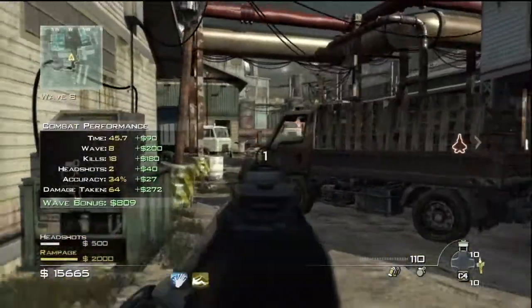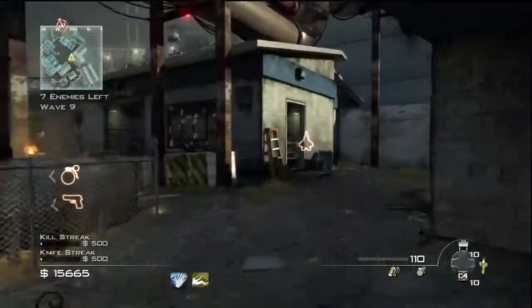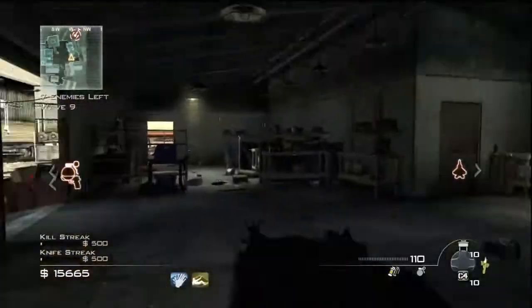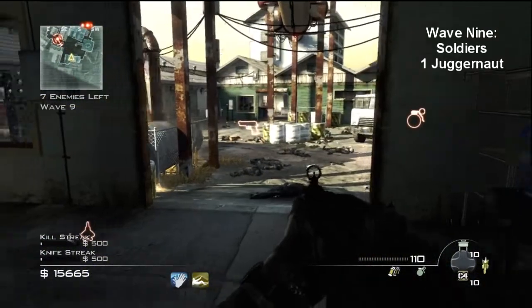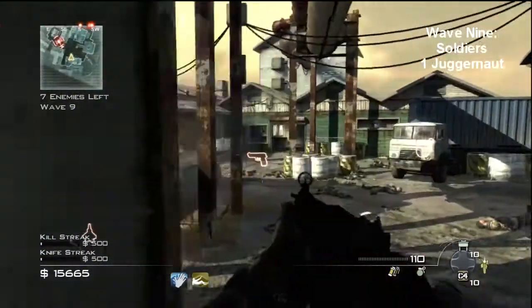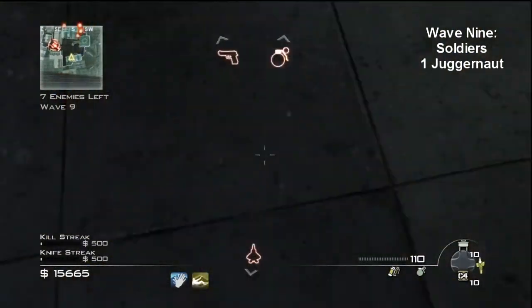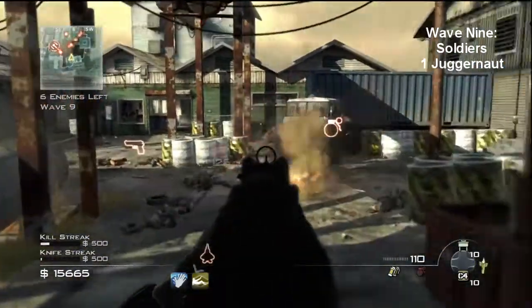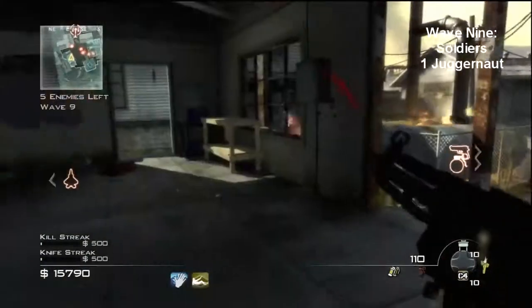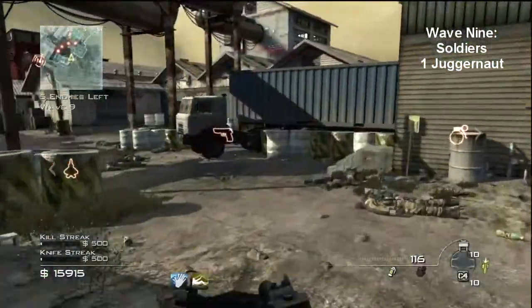Moving on to round 9 — the first juggernaut. Juggernauts are going to be your most hated adversary in this game type. Out of everything in this game type, juggernauts are going to annoy you the most. It's not that they're hard, it's just they're annoying and pesky. They get in the way and make life difficult.